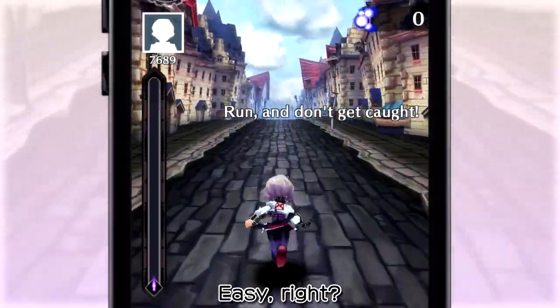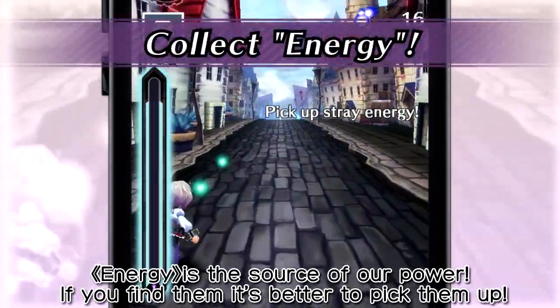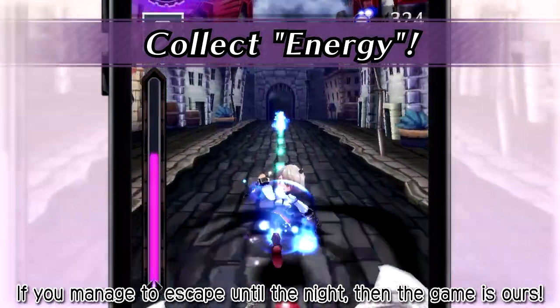Easy, right? Those balls of light are energy! Energy is the source of our power. If you find them, it's better to pick them up. If you manage to escape until the night, then the game is ours!